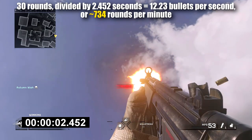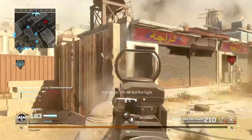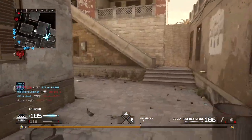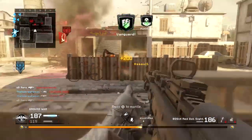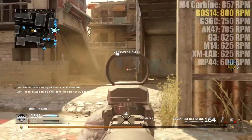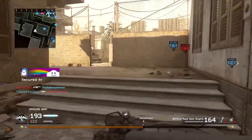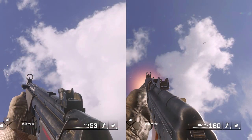With frame rounding, the actual in-game fire rate of the MP5 also gets reduced quite a bit — Modern Warfare Remastered's in-game actual fire rate is much lower than the statistical value on paper, and the same is true for the BOS 14. Frame rounding is a very confusing subject that I don't fully understand, but the key takeaway is that the BOS 14 fires at about the same speed as the MP5, making it the second fastest firing assault rifle in Modern Warfare Remastered behind only the M4 Carbine — though due to frame rounding the M4 Carbine and the G36 are pretty much the same.